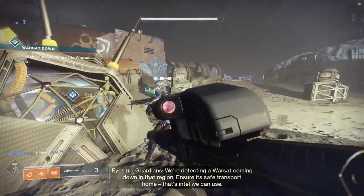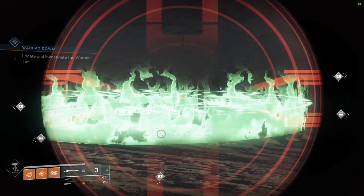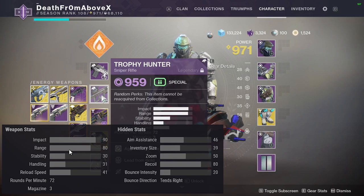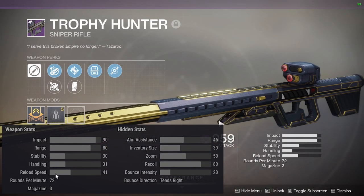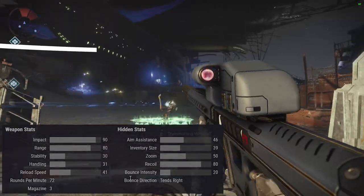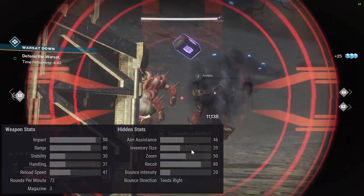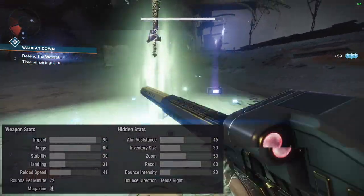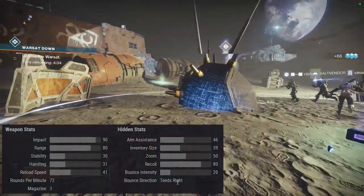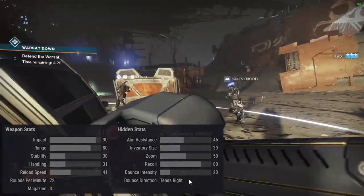Let's talk about the Trophy Hunter — the perks, the rolls, the stats, all the fun things. This is the Trophy Hunter: impact 90, range 80, stability 30, handling 31, reload speed 41, RPM 72, mag size 3. It's a small mag sniper so it hits pretty hard. Aim assist is 46 — that's pretty low for a sniper. Inventory size is 39. Zoom 50, recoil 80, bounce intensity 20, and it tends to bounce right.